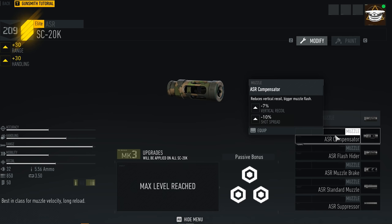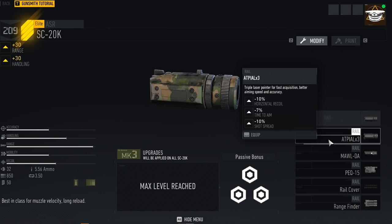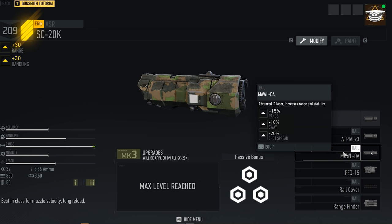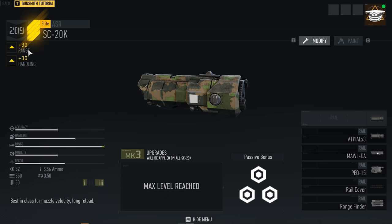For the rail, I use the AT pile, which gives me less horizontal recoil, faster time to aim, and less shot spread. Another good option is available as well — both are good choices since that one also takes away horizontal recoil. The other option gives more range, which I don't think is needed, especially on the version I have with plus 30 range.